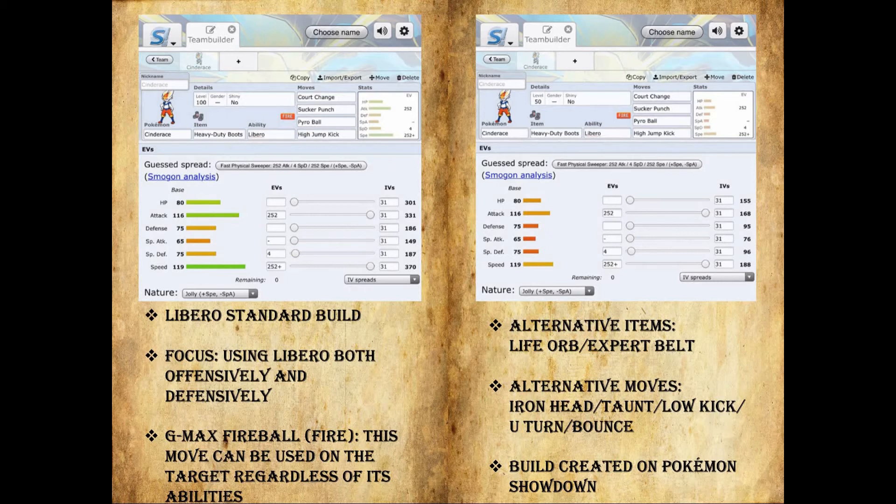Sucker Punch is a great move because it has priority, so you're going to outspeed Dragapult — that's basically one of the reasons to have it. Pyro Ball you're going to want for whenever you Gigantamax because he has a very special Gigantamax move which we'll get into. High Jump Kick — you can run Low Kick here, but the Gigantamax Max Fist won't do as much damage, though it is less risky to run Low Kick. The focus is using Libero both offensively and defensively.